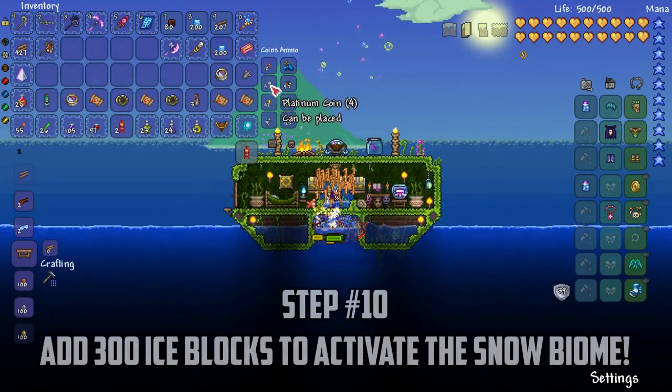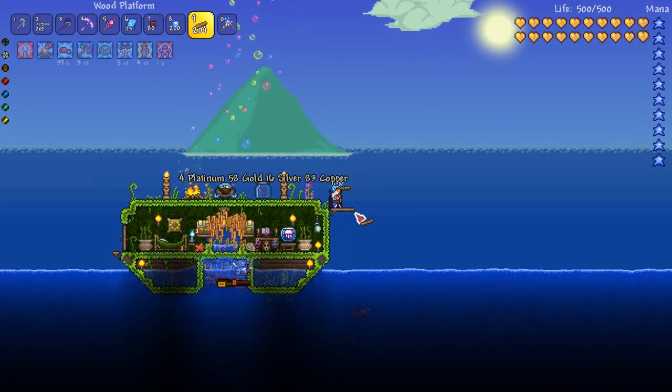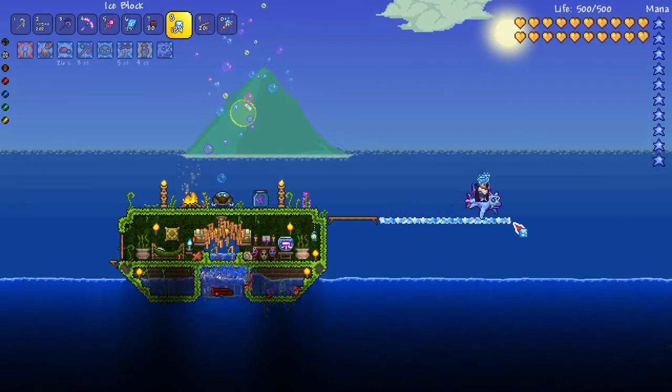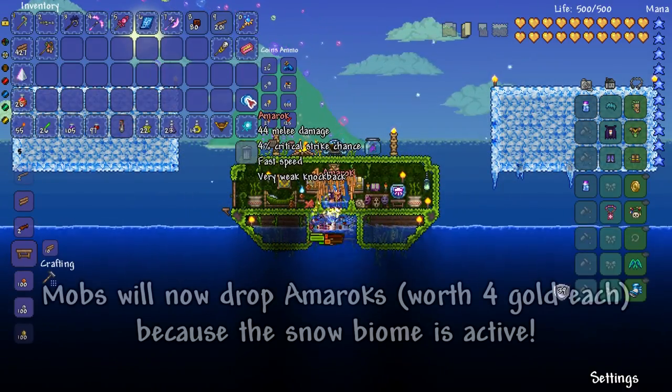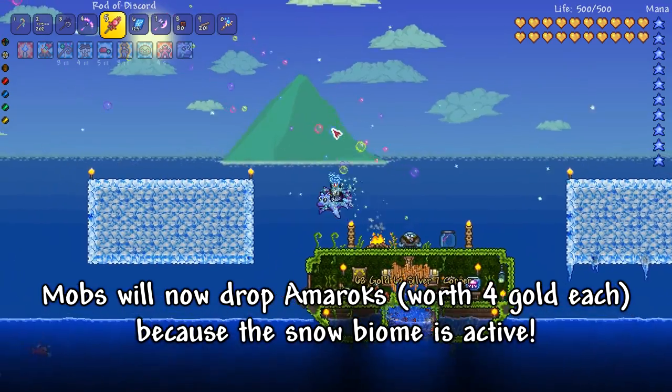After about 5 minutes, we've almost got 5 platinum already, but I'm going to show you how to make this farm even better again. Simply place 300 ice blocks nearby and you'll add the snow biome to this farm. You won't spawn any ice mobs, but you'll be able to get Amaroks from the jungle mobs for even more cash.